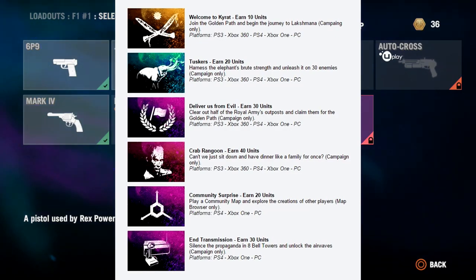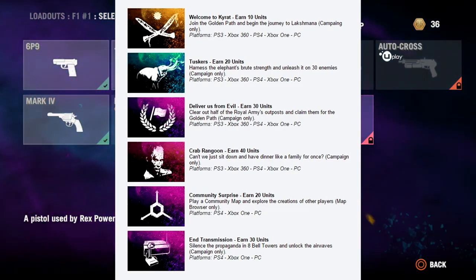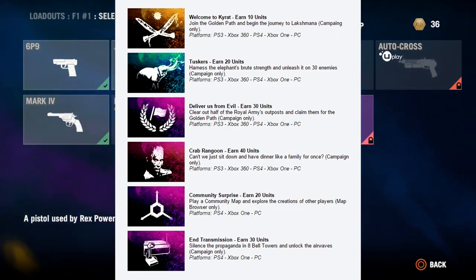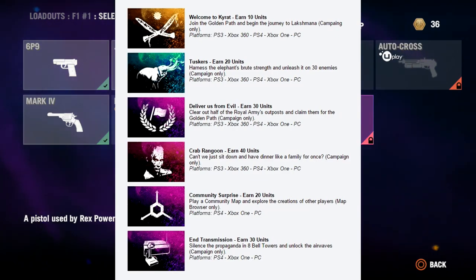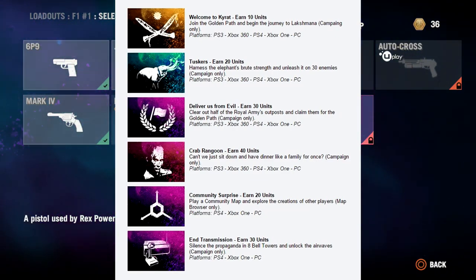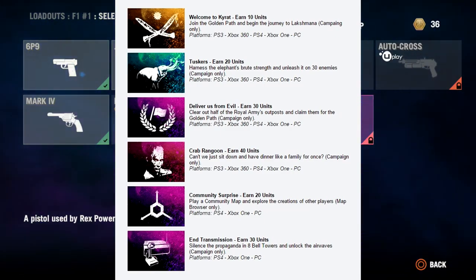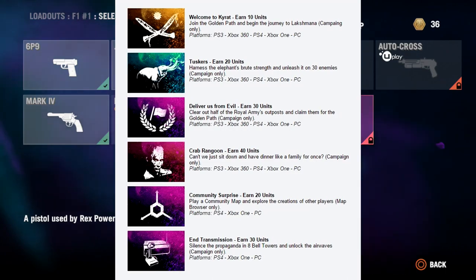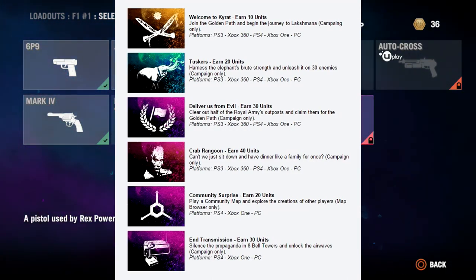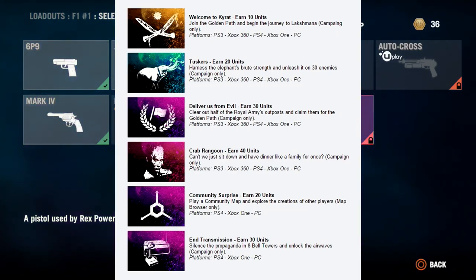The next one is 'Crab Ragoon' — you earn 40 units, which is the most you can get from a single challenge. It says 'Can't we just sit down and have dinner like a family for once?' Campaign only, works on all platforms. This is going to be a campaign moment where you sit down and have dinner, and you'll earn 40 units from that.